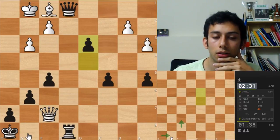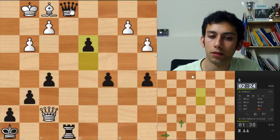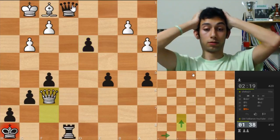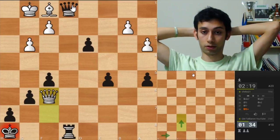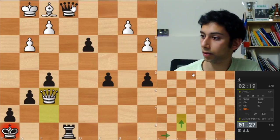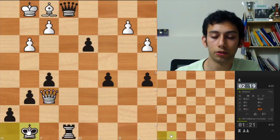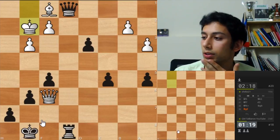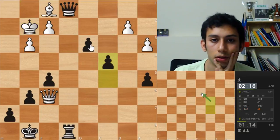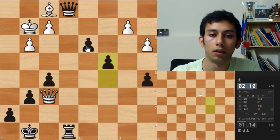Queen f6, checking g8. Oh my god, this is so difficult — this was probably a mistake. My head is working so much right now, much more than I'm used to. What did he play? Queen f6 — okay, king g8. Was reading the chat, thanks for the compliments, but I don't see the position. Okay, king g2 — let's go c4.